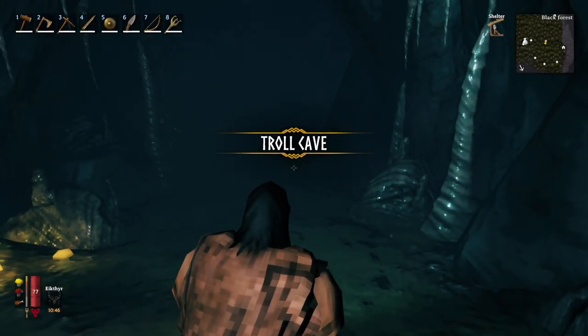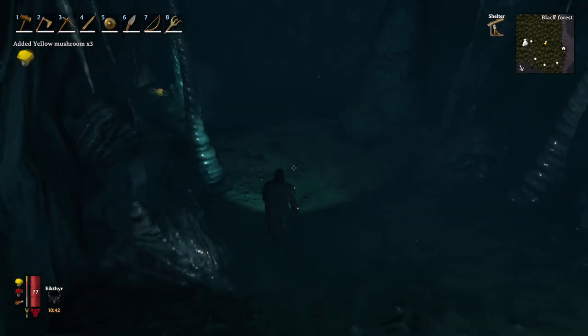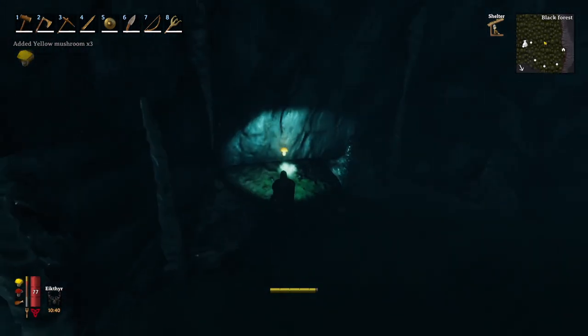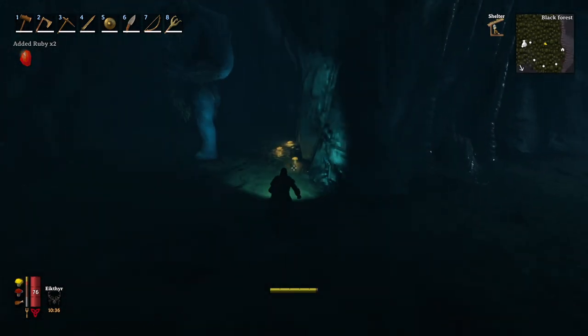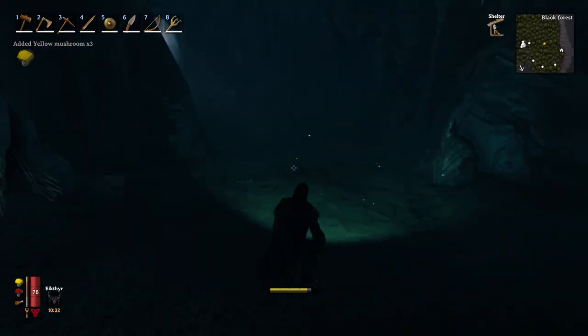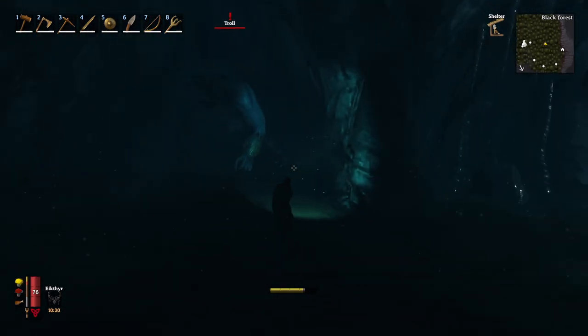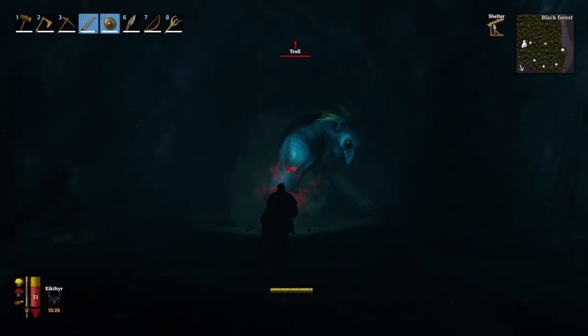We've got a troll cave right here. There are usually some riches in here — stuff we can sell to the trader. Let's check it out. We got some yellow mushrooms and some rubies. Here's a troll. There's a chest right there which I want to loot, but we're going to have to deal with this guy first. Come on, buddy.